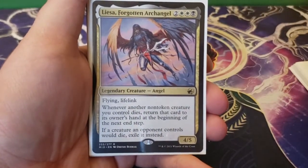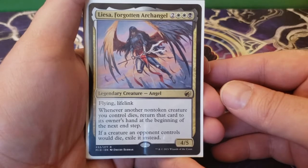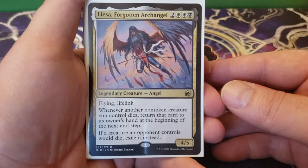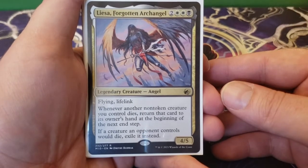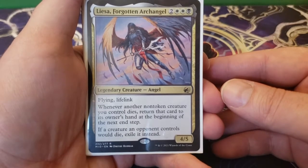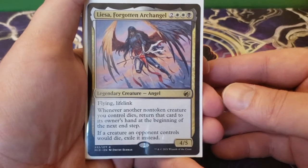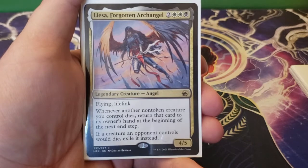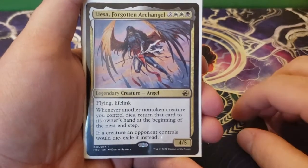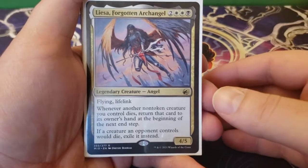Next up we have Liesa, Forgotten Archangel — two, two white and a black for a 4/5 flying lifelink. Whenever another non-token creature you control dies, return that card to its owner's hand at the beginning of the next end step. If a creature an opponent controls would die, exile it instead. This is another really great utility card. You are going to become a target very quickly, meaning your creatures are going to be dying fast. Liesa helps to recycle some of those creatures because you are going to want to have some of these back — especially the Hagra Constrictor or the Abzan Falconer.